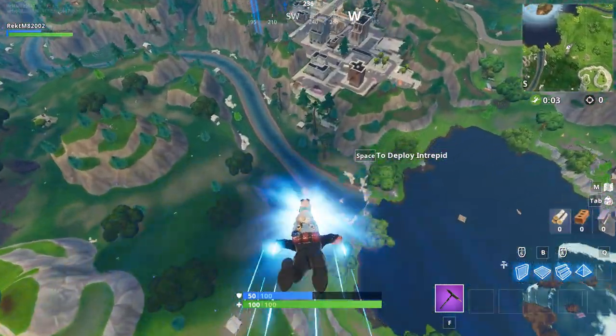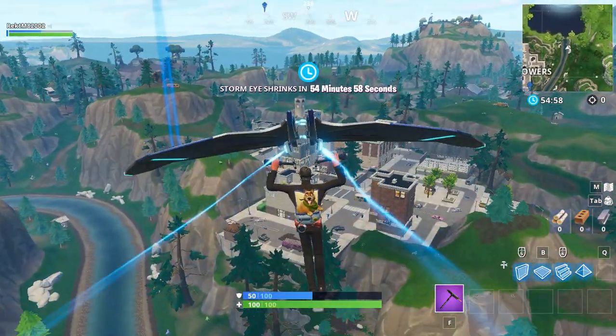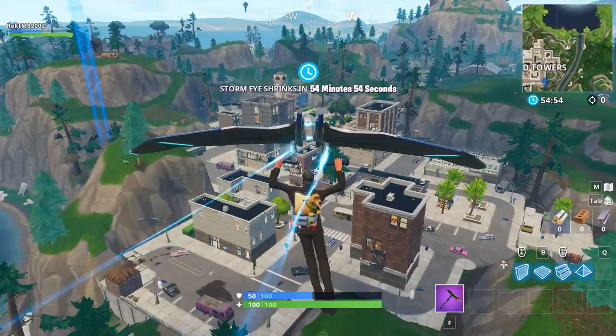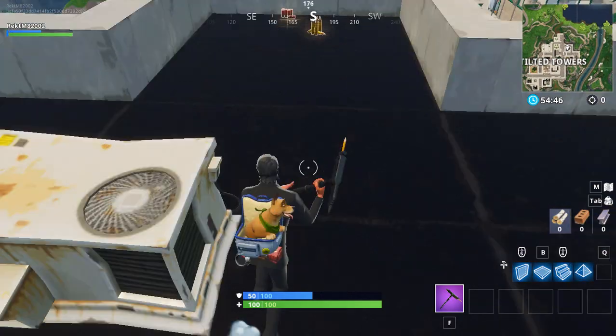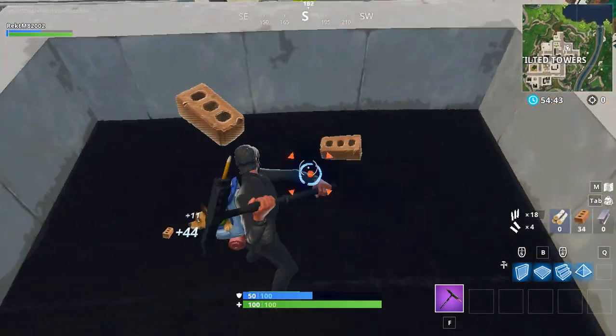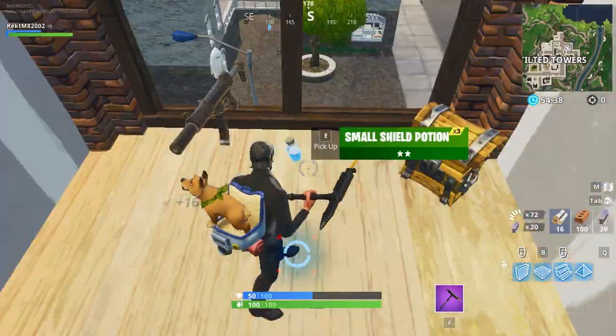One extra tip is to open and close the glider constantly if the place is very far away from the bus. I would not do that if I were you because you're just wasting time, but if you really think that landing spot is worth it, then use this tip. Thanks for watching and please subscribe for other tutorials and tips about Fortnite.